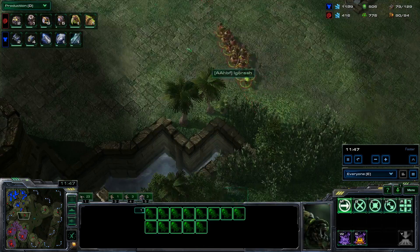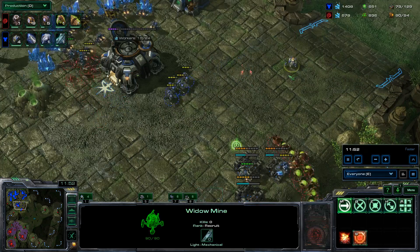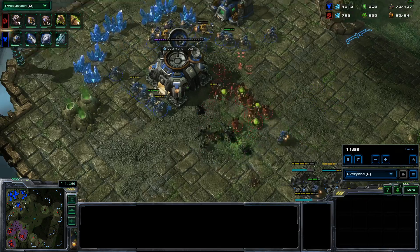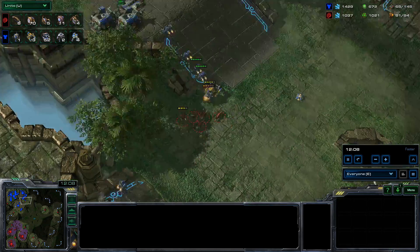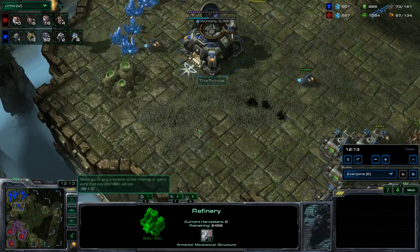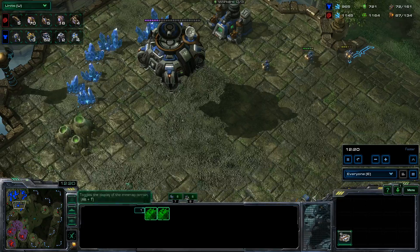Here comes the attack — banelings and zerglings and everything. I send in some units and I put down the widow mine, and I actually got it down — that would be good. I went from 60 SCVs down to 52 SCVs — that's pretty bad. He got a really nice engagement over here, could have actually taken out more SCVs, but I'm going to lift my third and get away. Should have probably just stayed there.